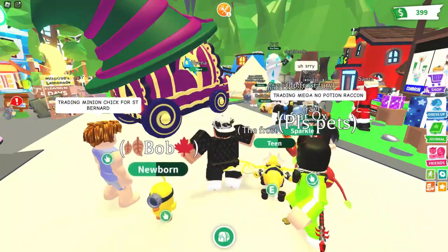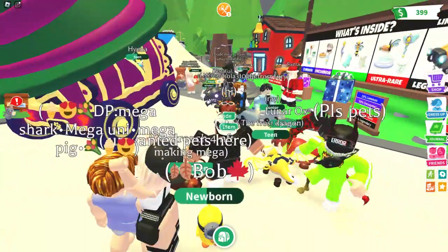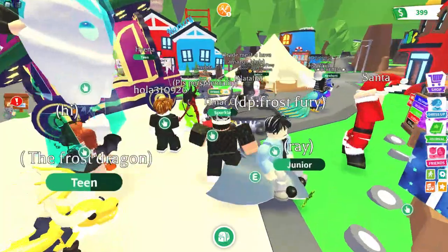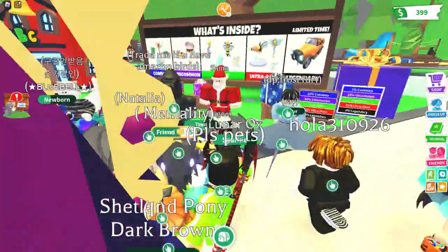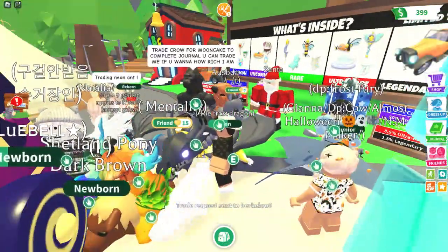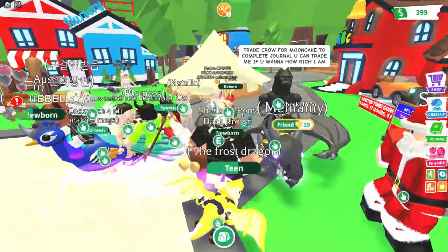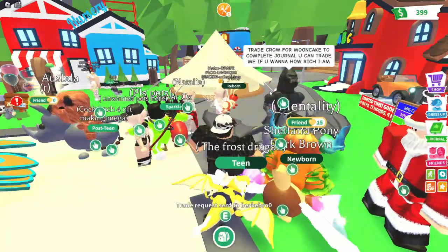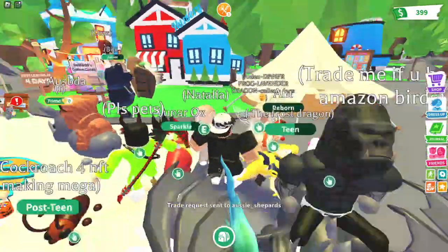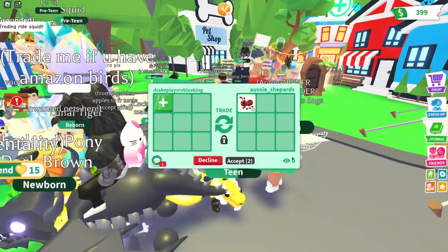Let's go to trade and see — this person has no spectate trade option. Let me check this person... nope. What about this one? He has a shadow dragon. Let's actually try to trade him — he's not accepting, which is okay. No one seems to have a spectate trade available.